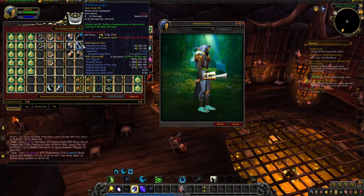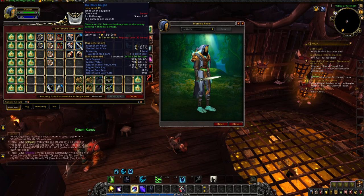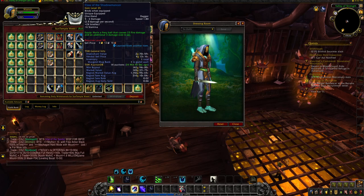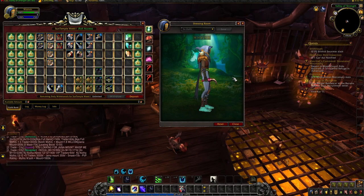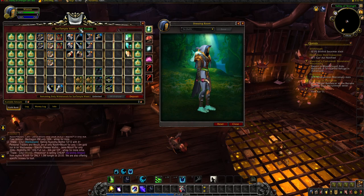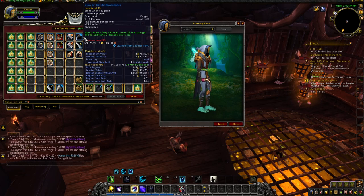We got the Black Knight — a nice looking sword — it's 1k with also 6 items on the auction house. We got the Claw of Shadow. It's a nice looking one but it's 142 gold on my realm and the market value is 145, so not that good.